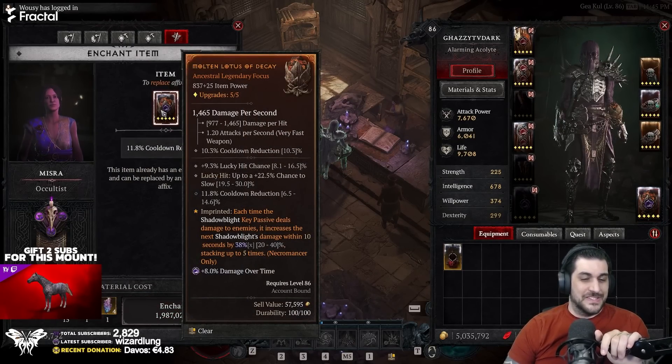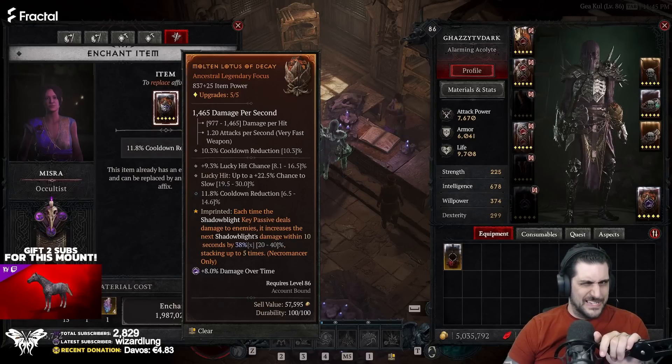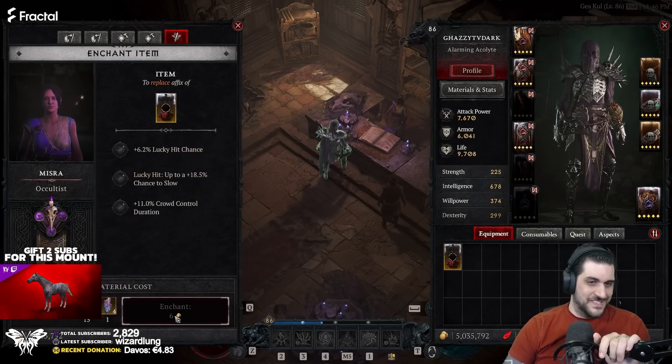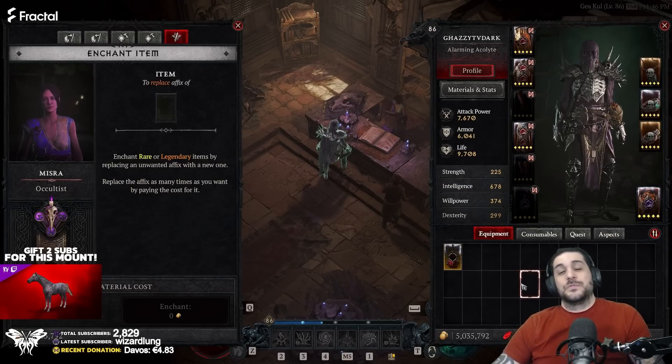If you look at the item I have equipped, which I've enchanted several times, it's up to two million gold now. I believe that's because I put a legendary aspect on it — before that the gold cost was about 36 gold to reroll. The sale value is 57.6 thousand simply because of the legendary aspect. This new one without a legendary aspect costs only six gold to enchant right now. Absolutely insane.